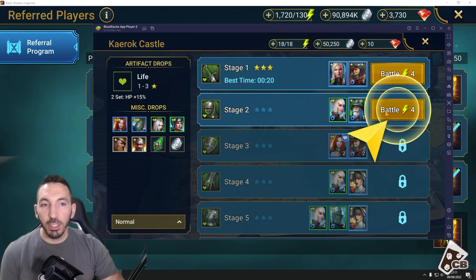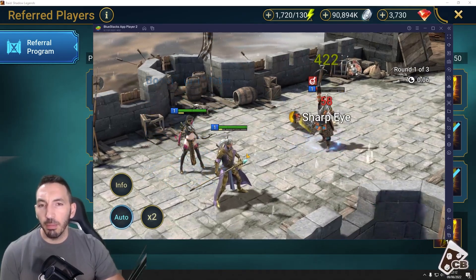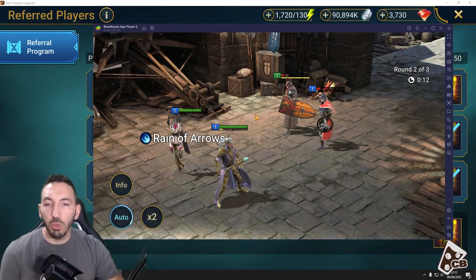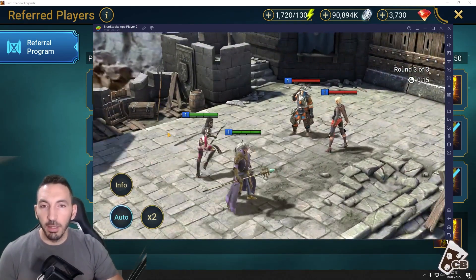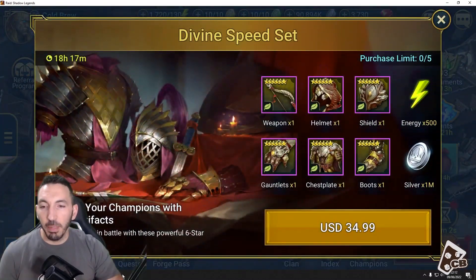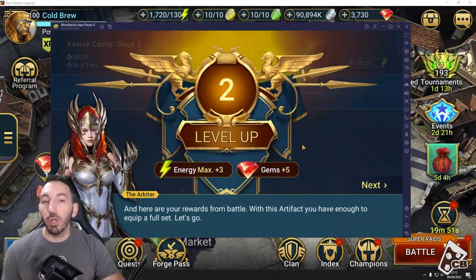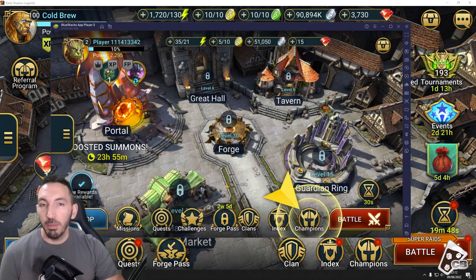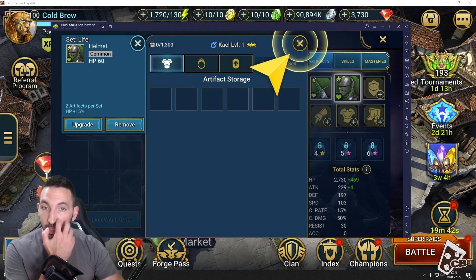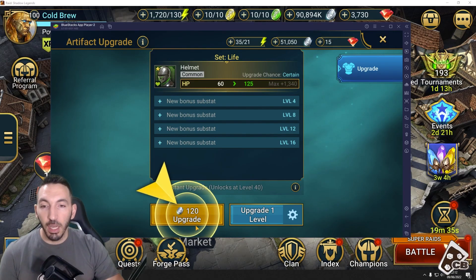BlueStacks is very quick and the free rewards are available very soon — that's when the referral should also be working. After equipping another weapon and leveling up another piece of gear, the tutorial finishes and you'll be able to confirm the referral works. It's not appearing just yet, but we'll see it shortly. If it shows the referral rewards on the BlueStacks account, it means it also worked for the main account. If it doesn't show up, it means something went wrong, but I am 100% sure it does still work.